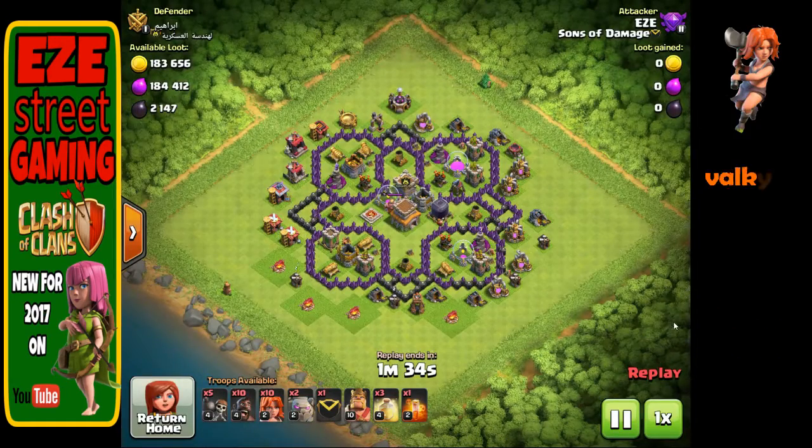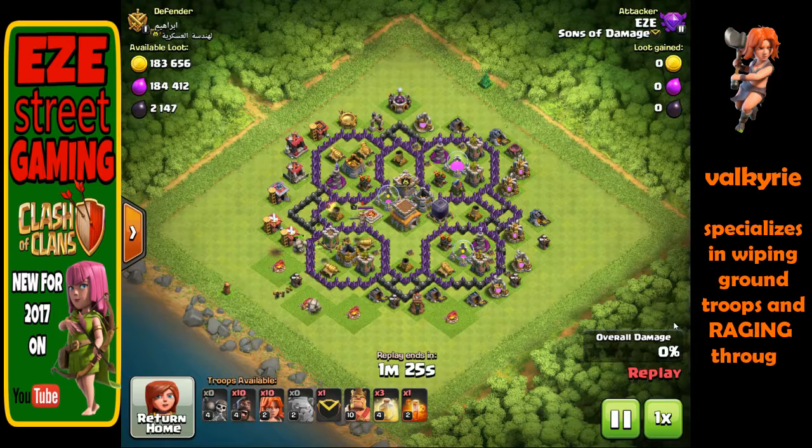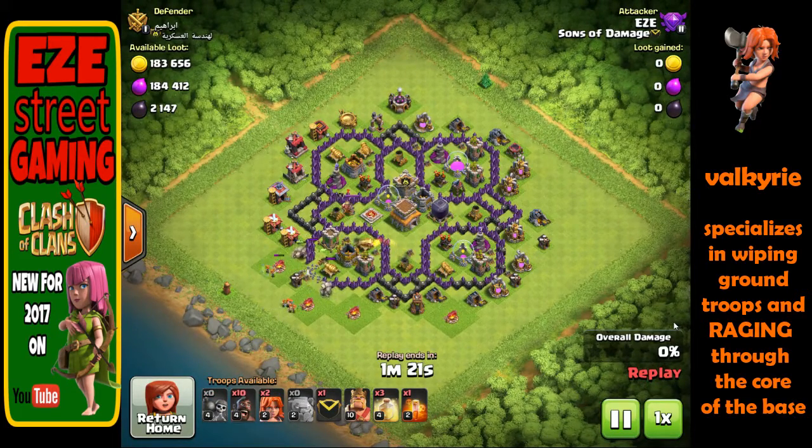These expensive dark elixir troops are really durable. The one thing I see people need to work on is: when you put the Golem in, give it some time to hit the walls and give everything time to target it before sending in your other troops.